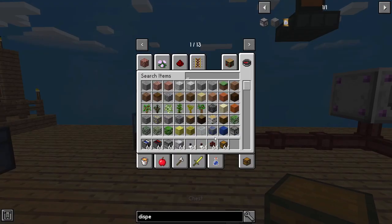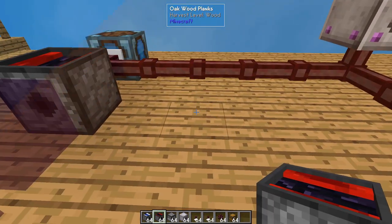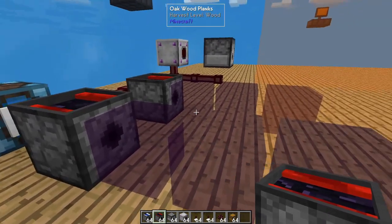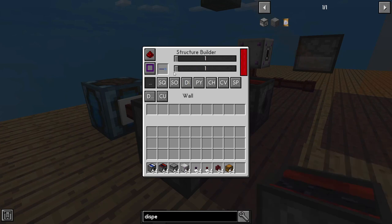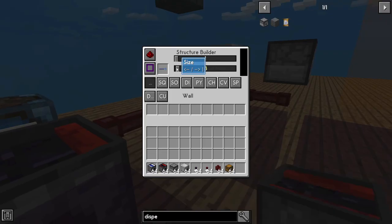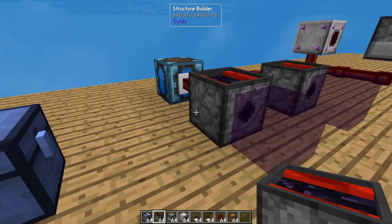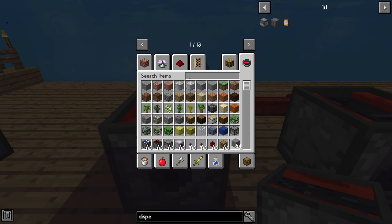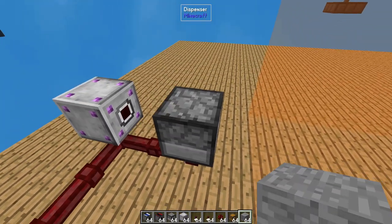Next, we're going to take our structure builders and put one of those down, leaving a little space. These structure builders are what's going to place our iron block and our redstone — it just needs a one-by-one space; it puts down one single block. We're going to grab any type of building block and place one here, here, and there. Then we'll take some chests — there, there, and there — then break those blocks.